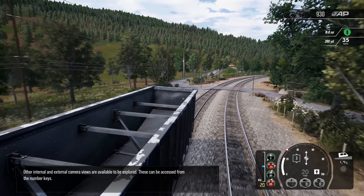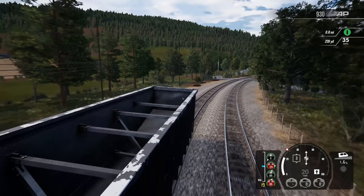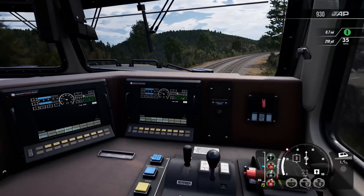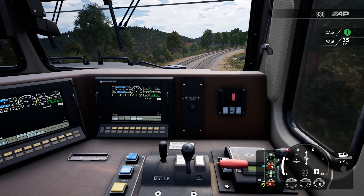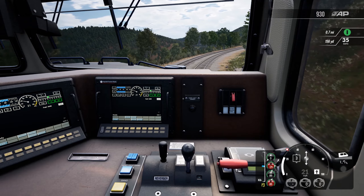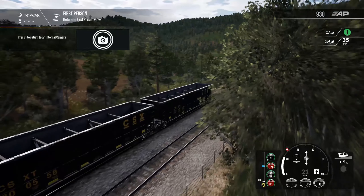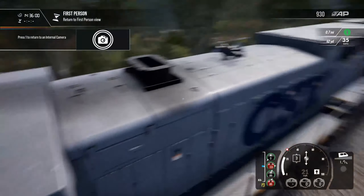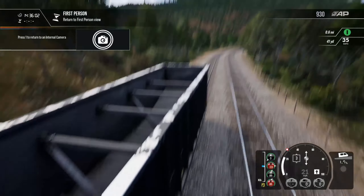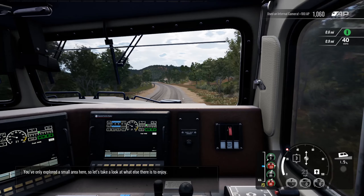Camera views can be accessed from the number keys. We've got pretty much the same views as Train Sim World 2020: your engineer seat, View 2 which is the outside of your train, the rear view, and View 3 which is kind of like an onboard camera on your freight car. So it's pretty much the same thing, but there is a lot to explore.